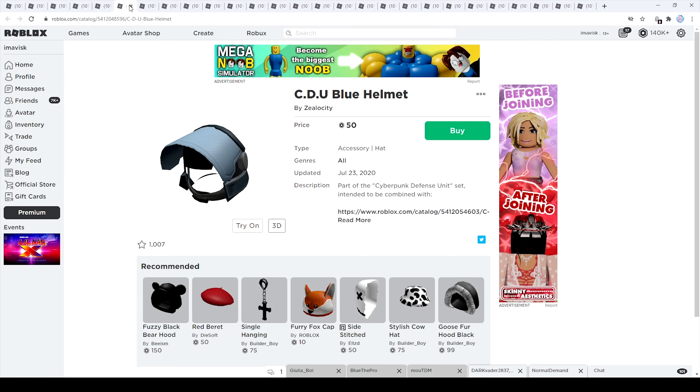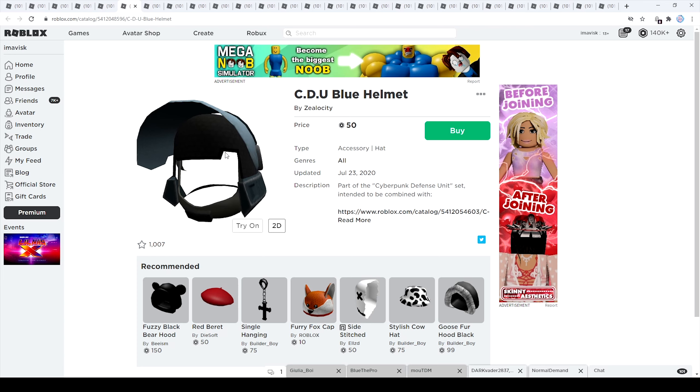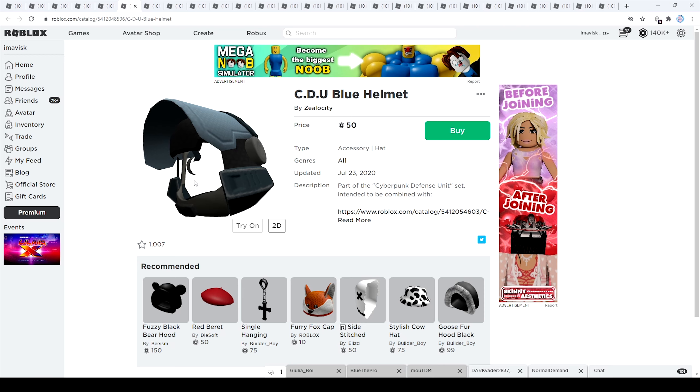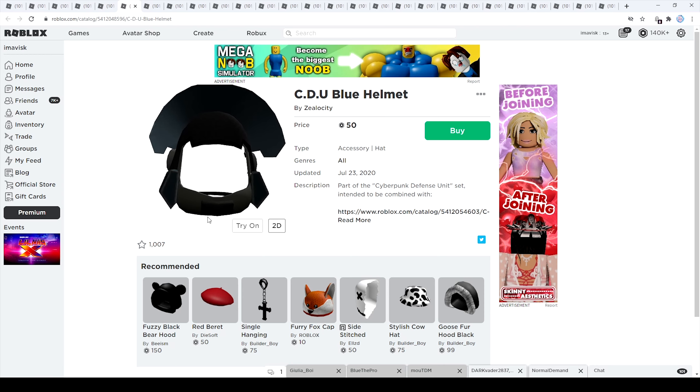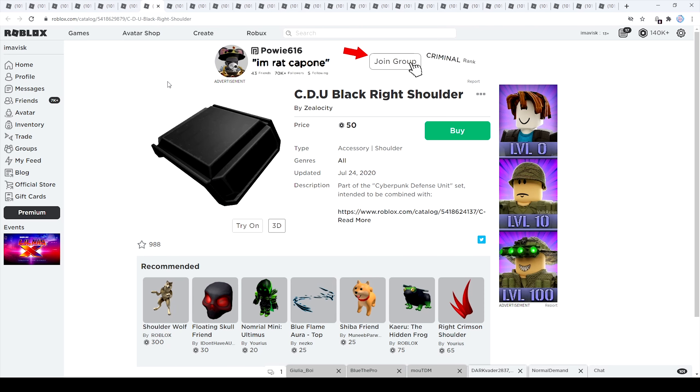Next up we have the helmet, which looks really amazing and very detailed. Let's take a look at it in 3D view and try it on. Last updated July 23rd, 2020. Keep in mind the cheapest possible price for hat accessories is 50 Robux, so this seems like a really good deal. One thing to mention: if you have the hatless hat accessory, you can actually see through to the inside of this helmet, which might look a bit weird. This one currently has 1,007 favorites.